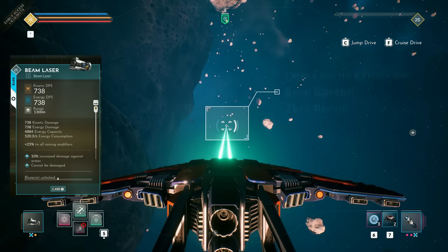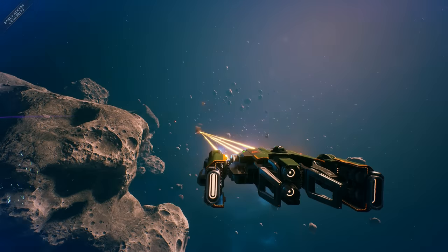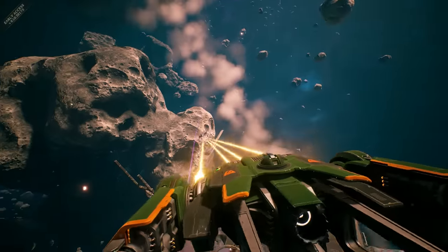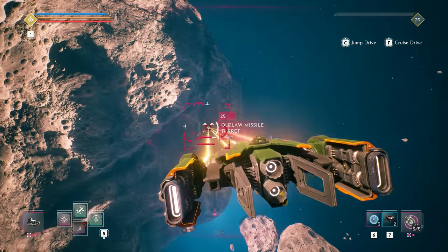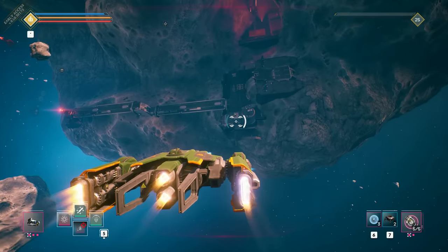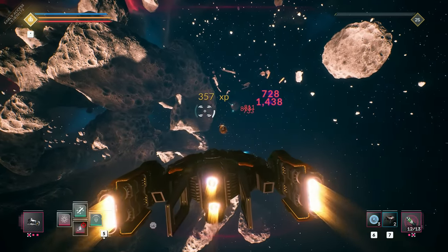Beam Laser. The Beam Laser is a hitscan weapon with no projectile travel time and spread — you hit where you aim, no target tracking needed. It is a medium to low range weapon with 1300 meters of range for the base model. It fires from all weapon hardpoints at once and has the second highest energy consumption of all primary weapons, only surpassed by the Railgun. The damage is evenly distributed as energy and kinetic damage, making it a fantastic all-around standalone weapon.